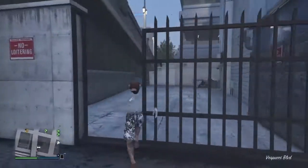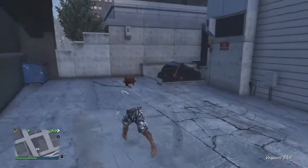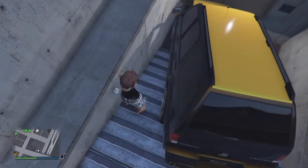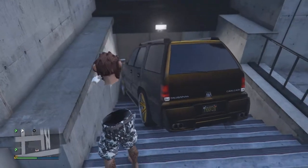What you're going to be doing is driving your SUV to the back of this garage and then parking it like this at a 30-degree angle, leaving a little gap. Then you're going to be jumping into that little gap right there.